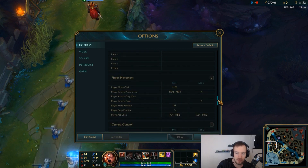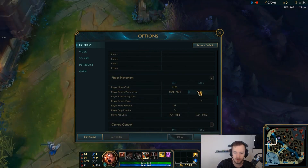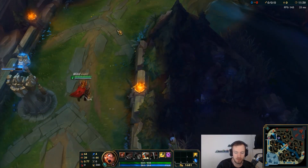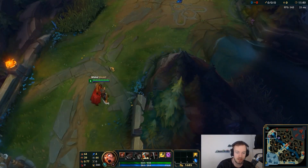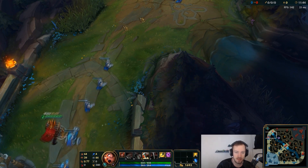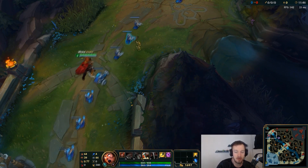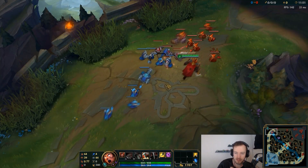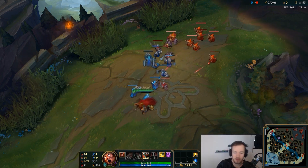One really important thing I think is crucial is having attack move. I don't use it that much, but there are some crucial moments — for example, when I'm kiting. If I'm running as a top laner and somebody's chasing me, it's easier to just click A once in a while rather than clicking on them every single time. Using attack move also makes sure that you don't misclick and accidentally move towards your opponent instead of running away.